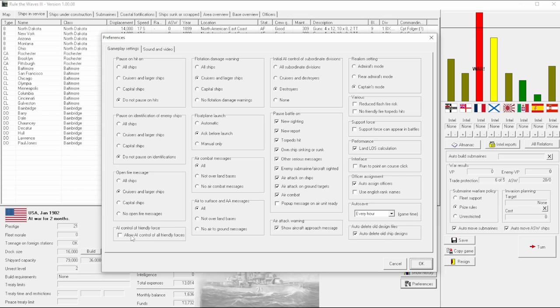Allow AI control of friendly forces — this is pretty important. I prefer not to have the AI control a lot of things, but that's something we're going to see with the realism settings. It just depends on whether or not you feel comfortable allowing the AI to control your stuff. Typically when I'm in a battle, I'm playing in captain's mode and trying to be in control of all my ships to eke out more victory points.